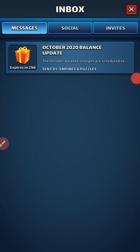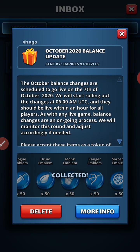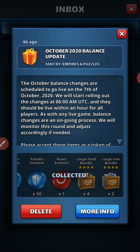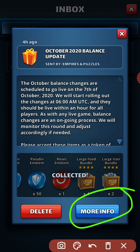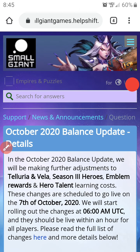The way I got here was I woke up this morning and in my inbox was a nice gift of a whole bunch of emblems, reset emblems, food bundles, and iron bundles. I clicked on the more info button and then it went here, so you can read it yourself if you like.